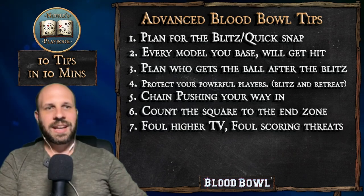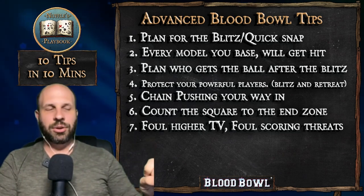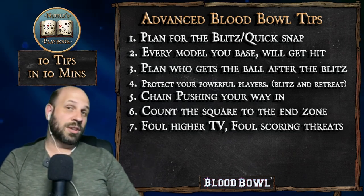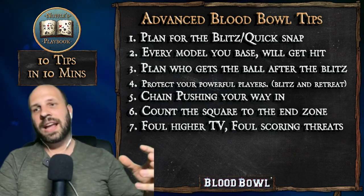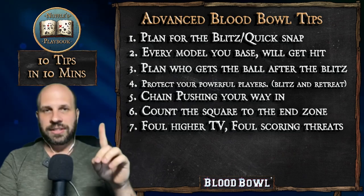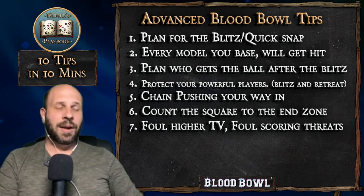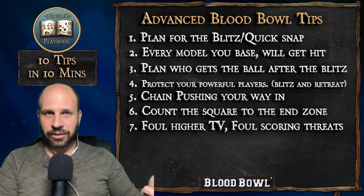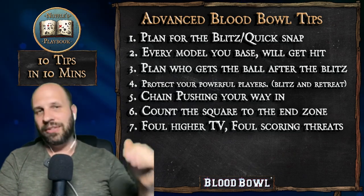Tip 7: Foul high-value players and scoring threats. Many players love to foul as much as possible — especially stunty teams — but I'm more surgical about it. When a high-value player goes down, taking them off the pitch is worth the risk. Ask yourself: is losing this lineman who's fouling worth it versus taking out Morgenthorg? That's a good foul. Similarly, if an opponent's coach repeatedly scores with one or two key players, check the star player totals. If one player is being used as a crutch, try to foul them out as quickly as possible.